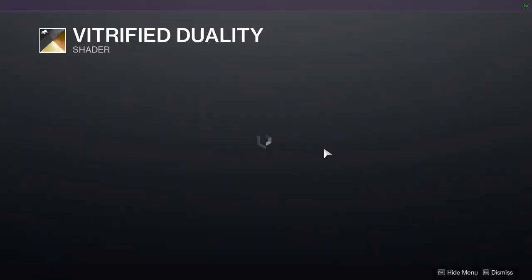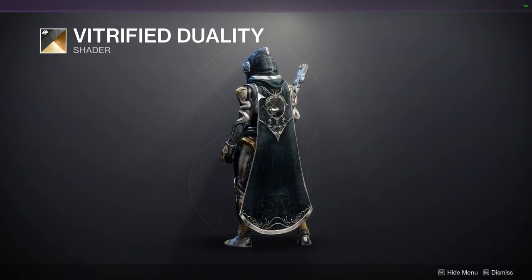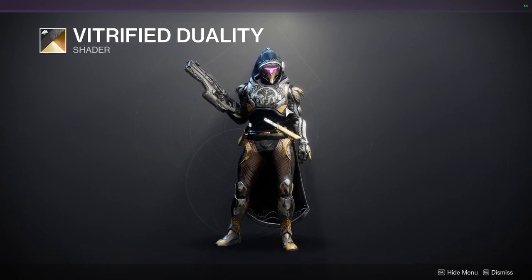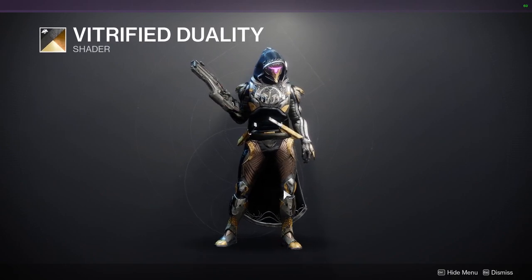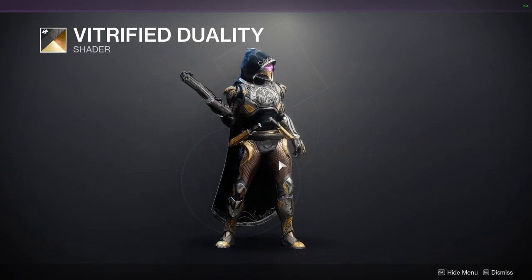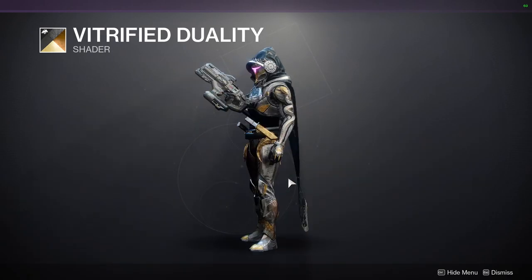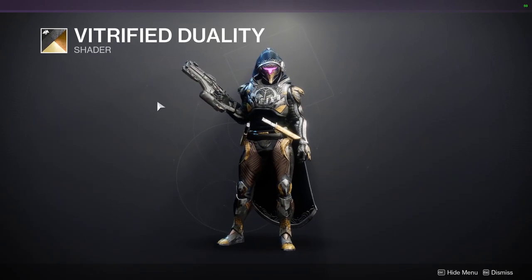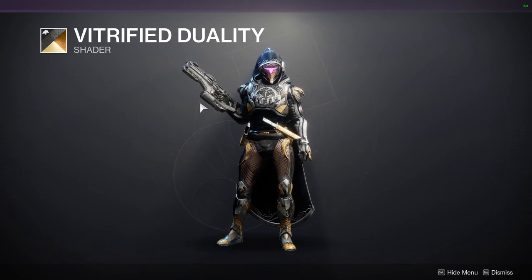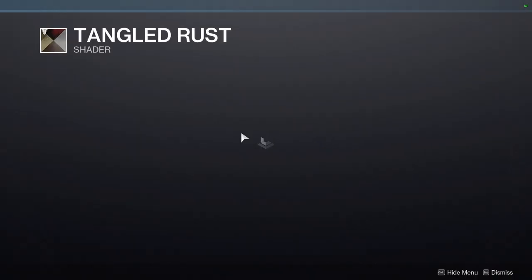The first one is Vitrified Duality — this is a really, really good shader. I really like this blue color on the cloth, which is the main color. The off color for the cloth would most likely be this white, and the off color for the plate armor would be this tannish brown, which is pretty cool. This is from Season of Dawn, so it's like two or three years old. Definitely pick this shader up.